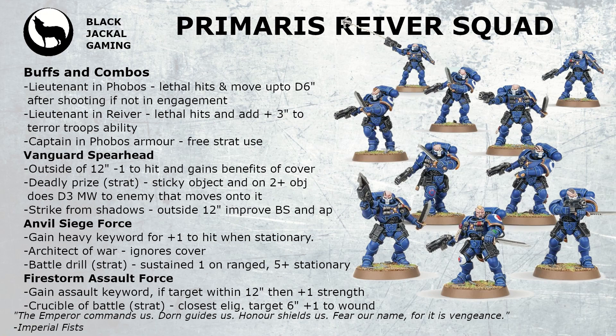There are three main detachments these guys work well in — the ones that get the most use from infantry units generally. The first, and one of the best, is the Vanguard Spearhead. Outside 12 inches they're minus one to hit and gain the benefit of cover, helping them stick around longer. There's a stratagem called Deadly Prize: when you're on an objective it becomes sticky, and if an enemy unit moves onto it they take D3 mortal wounds on a 2+, making the opponent think hard about whether it's worth contesting — especially if only a low-wounds character is left to take the objective.